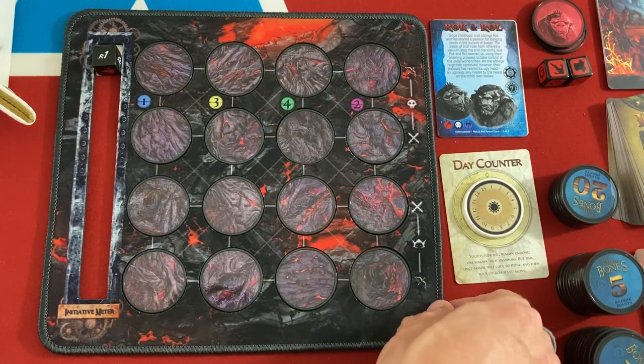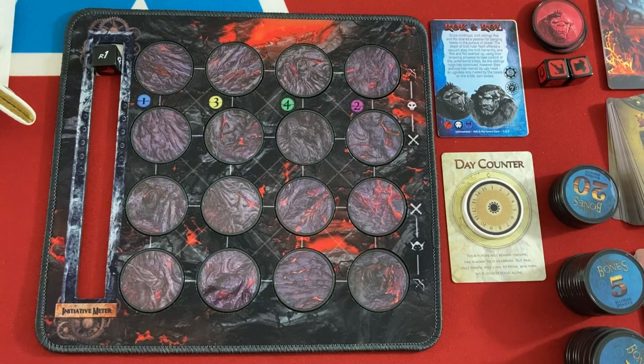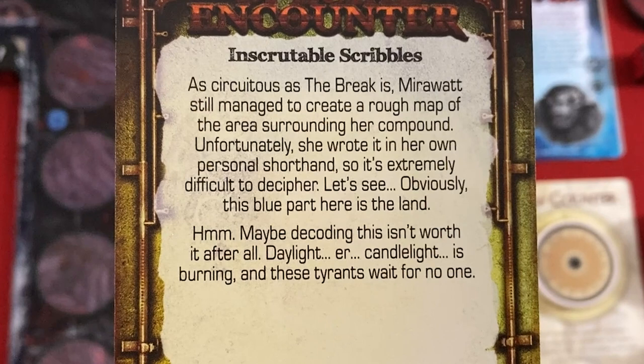Let's get into the actual playthrough and I'll explain more new Unbreakable things as they come up. Day one encounter: Inscrutable Scribbles. Mirawat managed to create a rough map of the area surrounding her compound, but she wrote it in her own personal shorthand, so it's extremely difficult to decipher. Maybe decoding this isn't worth it after all — daylight is burning and these tyrants wait for no one. We got two options, neither combat-oriented. This one says the address is written right on the back — we get a persistent effect where on day three and four the party may draw an additional encounter card and choose one.